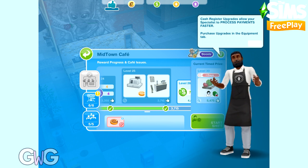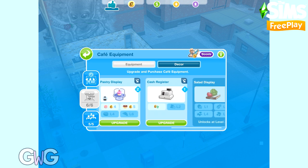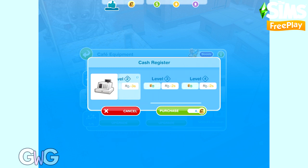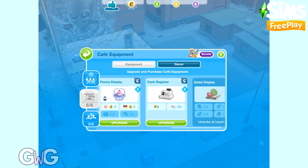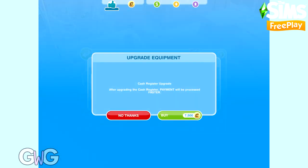I did say all equipment can be upgraded to level seven - that's not entirely true. Once you unlock the cash register you can upgrade it to level five, which allows you to complete payments faster. Honestly I didn't notice that much of a difference.